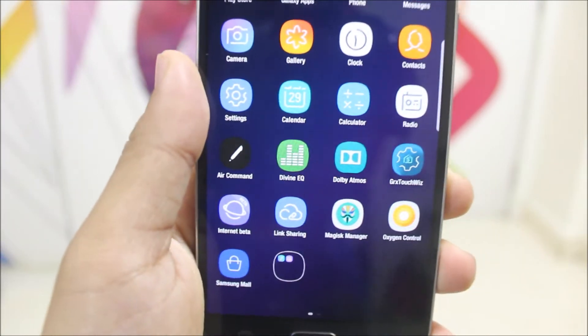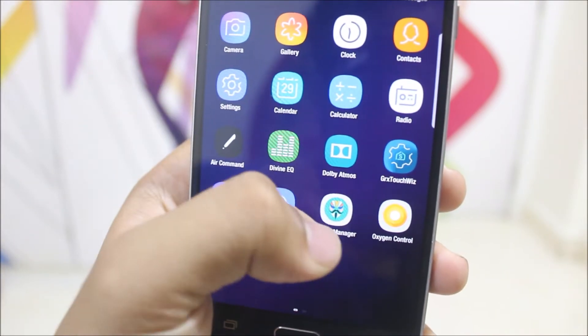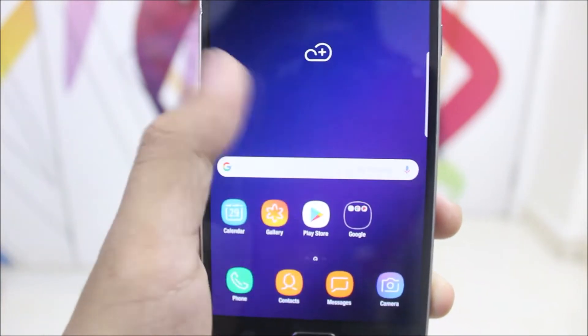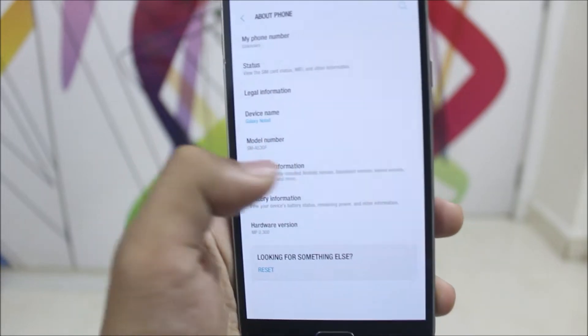In the app drawer we get some apps which I selected in AROMA, so if you don't want them you can deselect them. I have the Divine Equalizer, Air Command, Magic Manager, Oxygen Control, Link Sharing, Samsung Mall, and other Samsung stuff — you can select accordingly. Now let's visit the settings and check the version.